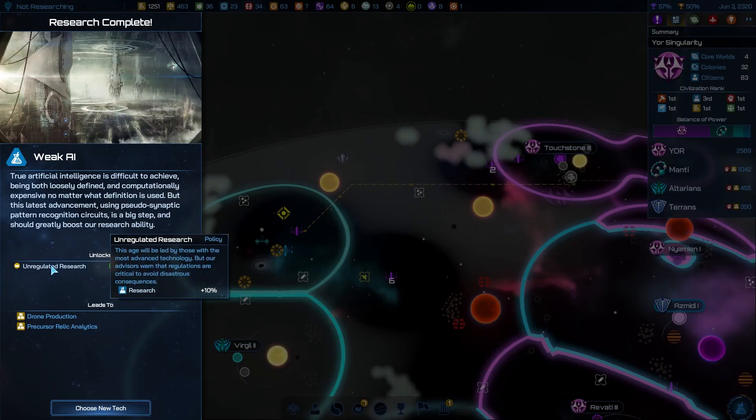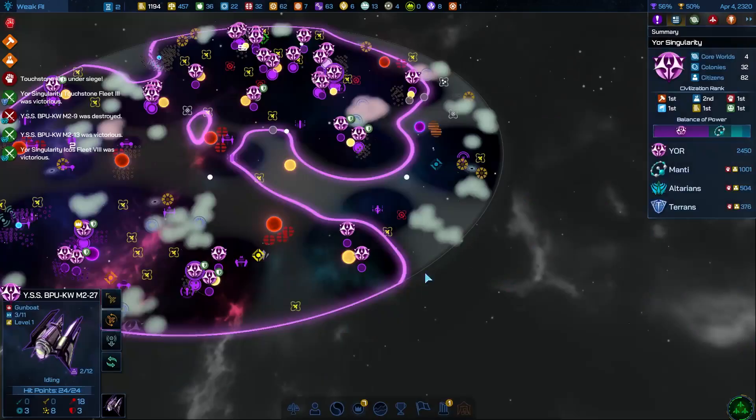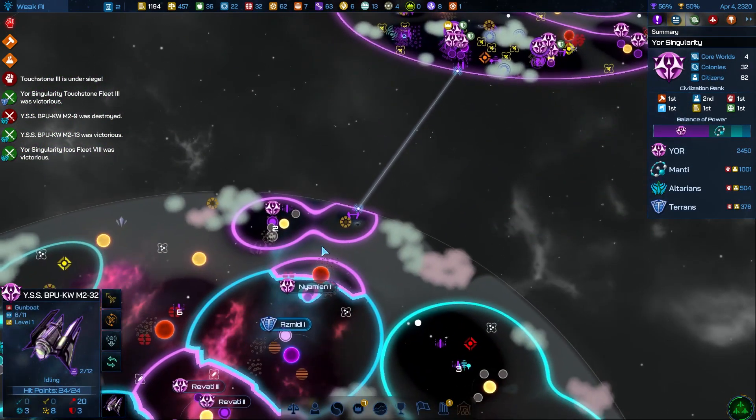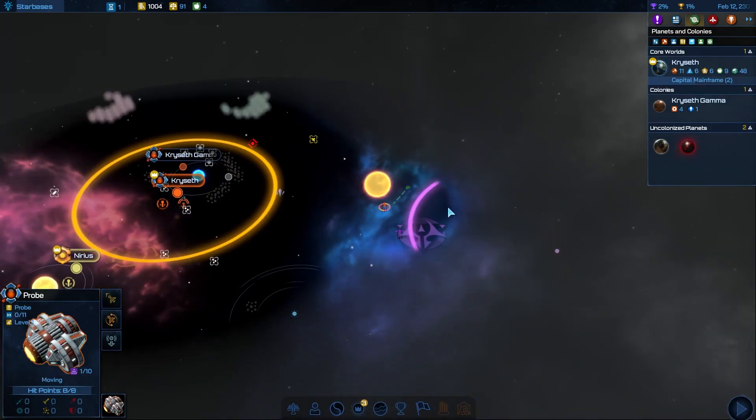No matter how much you micromanage, building tall and specializing on just a few core worlds simply cannot compare. So much of GalCiv 4's systems rely heavily on mass territory control that trying any other playstyle just feels wrong, and the AI players will immediately snap up anything that you don't.